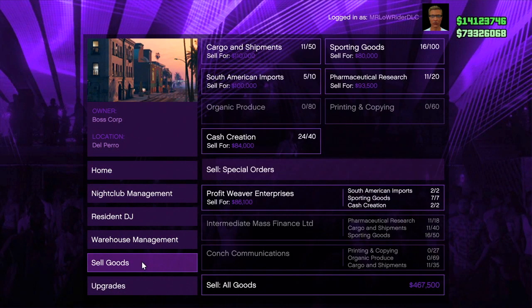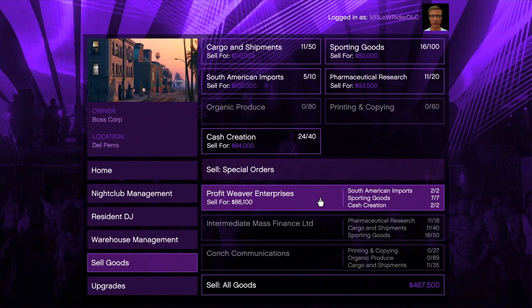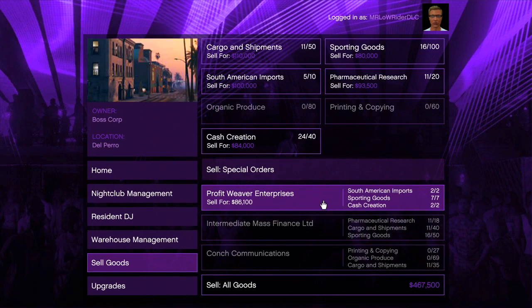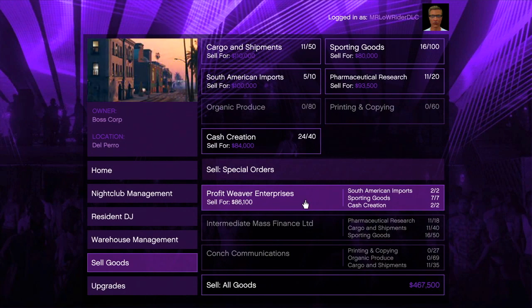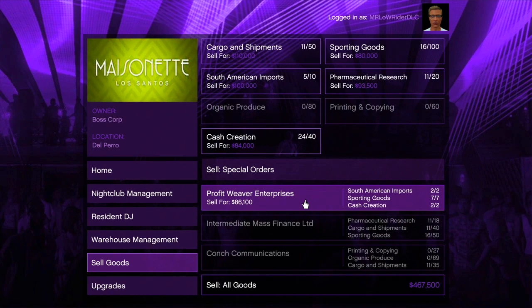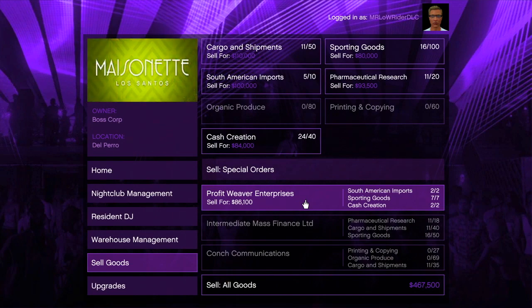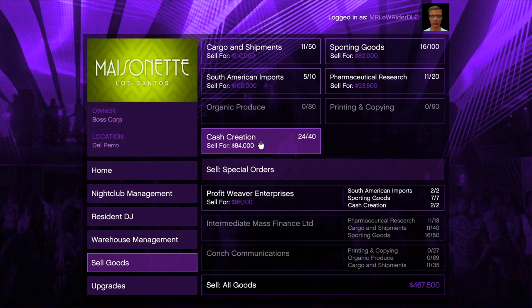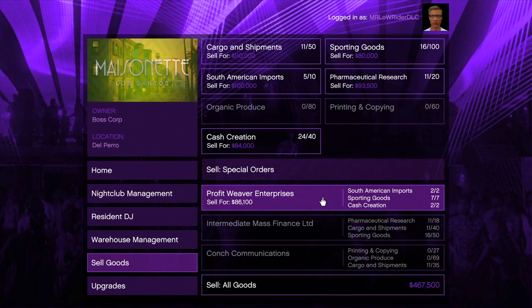Number two: we've talked about special sales in the nightclub business that require certain amounts of goods to all be sold at once. Apparently these refresh every 48 minutes, which is basically one in-game day in GTA Online. I've heard people say it happens every time you change sessions, but I tested that and it doesn't seem to be the case. So if you have special sales you're nowhere near completing, wait a day and see if you get ones closer to what you're focusing on. They do change, which makes them different from import-export specials that always stay the same.